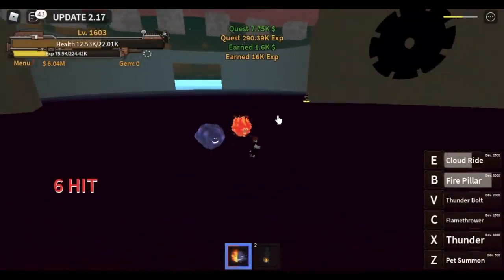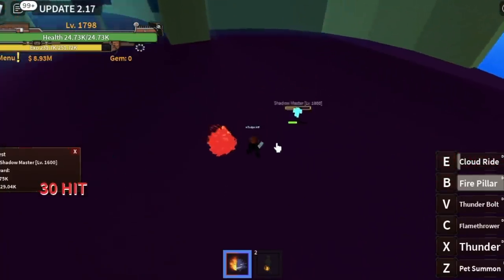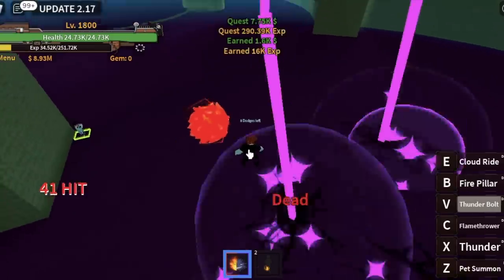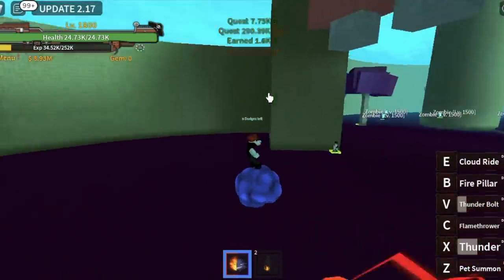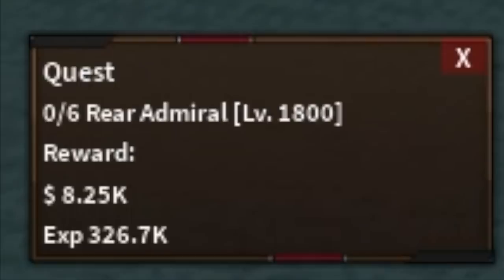So here we go. First, just jump, okay? Use your V skill, jump. Use your V skill, your X skill, and use your Cloud Ride. And that's it guys. The goal here is to reach level 1,800 and after that you can now go to the War Island.